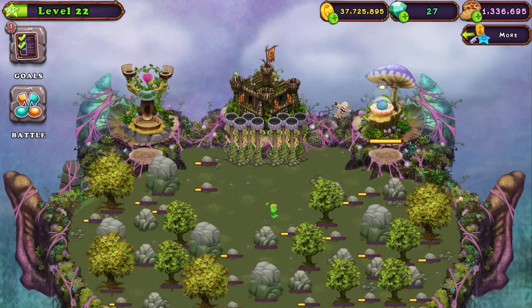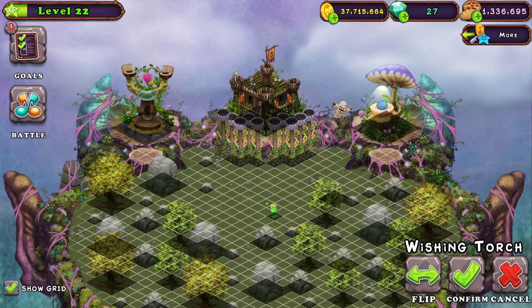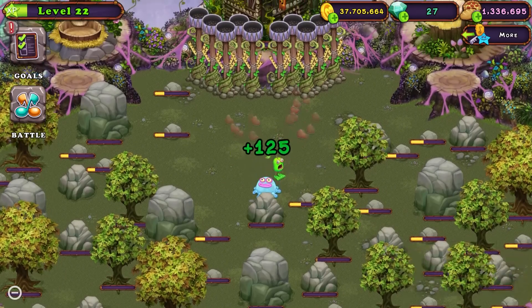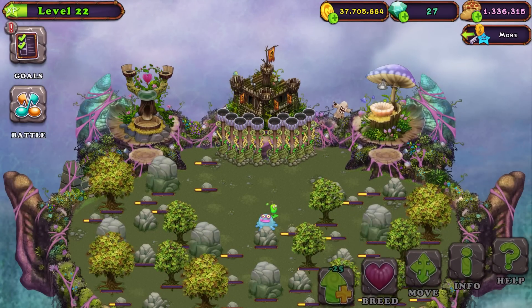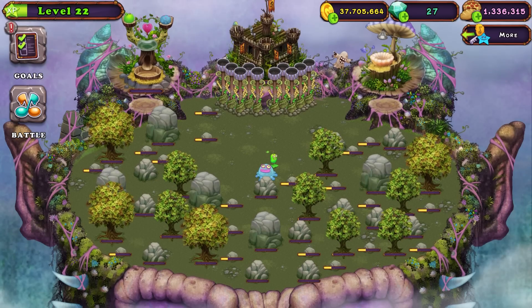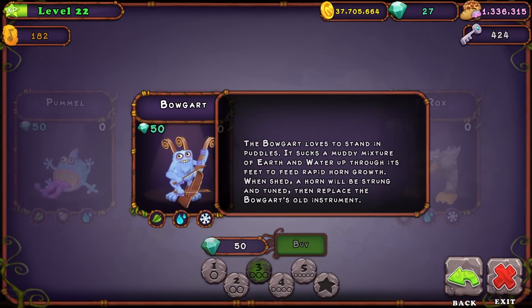It looks like this Toejammer is about to finish up in the nursery, and that's perfect timing because this is the last wishing torch that I need to buy. Let's get that Toejammer, place it down in the island, and feed it to level four. Now we got Toejammer and Furcorn. Nice. Let's head to the breeding structure. Furcorn and Toejammer. Please don't be a Furcorn or a Toejammer. Okay, good. That's Bogart, I think, right? Yeah, I think that's Bogart that we got. Let's go check. Yeah, that's Bogart. All right, nice.